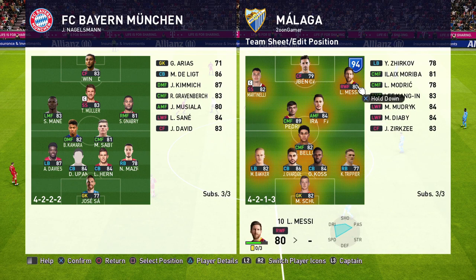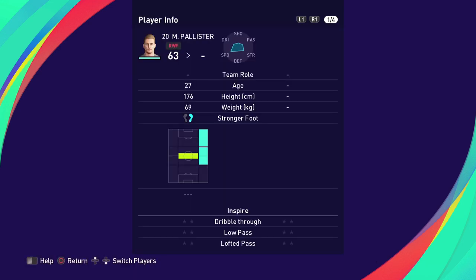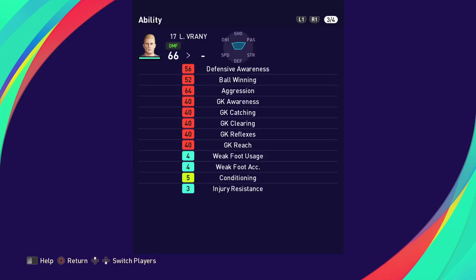Up front I like one centre forward and two wide players — normally inverted wingers. A traditional winger has their favoured foot on the same side they're playing, so a right winger's stronger foot is their right. An inverted winger is the opposite: your right winger has a left foot, your left winger has a right foot. I prefer inverted wingers because my centre forward can hold the ball up, lay it off to a winger who cuts inside and shoots. Traditional wingers can run down the line and put in a great ball with their stronger foot. A player with very good weak foot accuracy can do both.